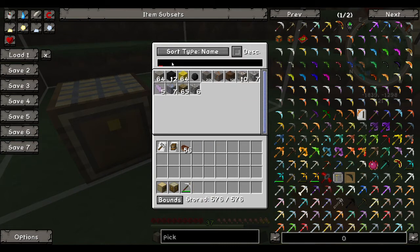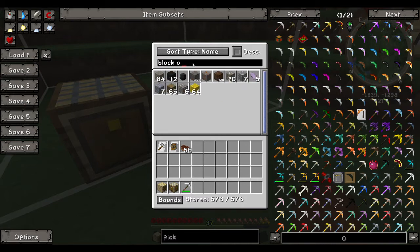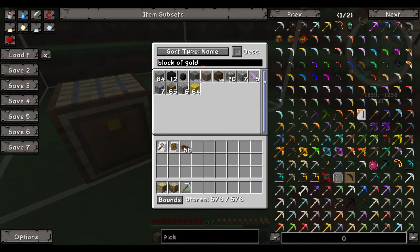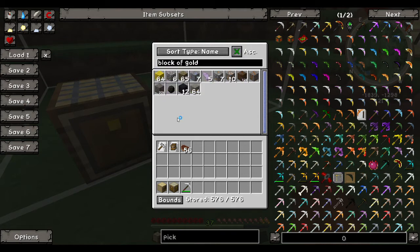You can also search, which is a godsend when you have a lot of stuff. For example, I can search for a block of gold. For some reason the mod has it as descending by default, so the item you're actually looking for is put on the bottom. So either you can scroll down to the bottom, or you can just click this button right here and then the block of gold will go to the top.